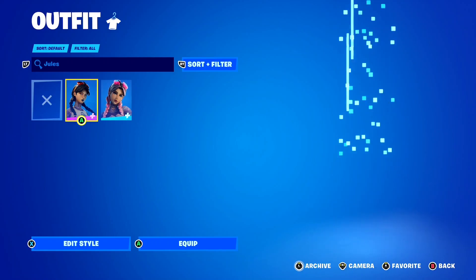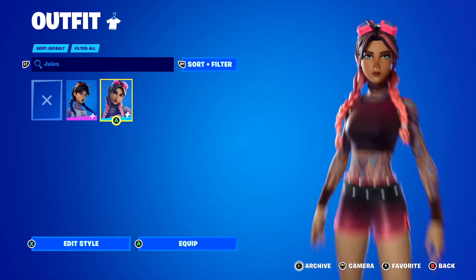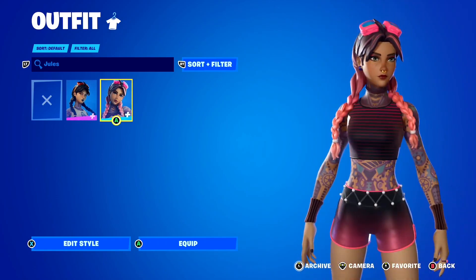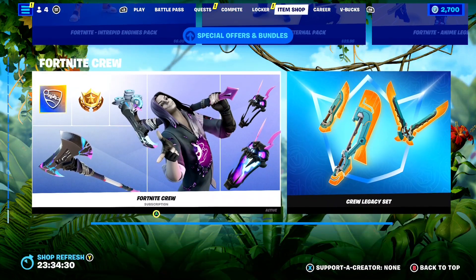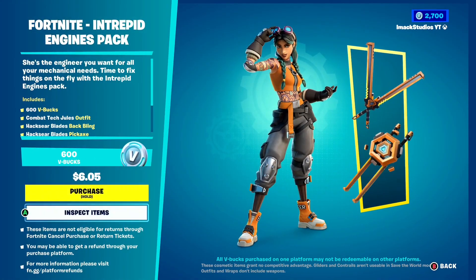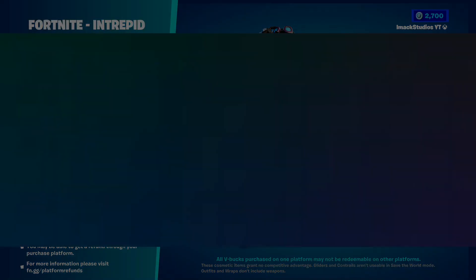The Beach Jules skin here in Fortnite — it's the summer version of the Jules skin, which is absolutely insane. These skins look so cool. And now I'm going to be adding a brand new Jules skin to my locker with the awesome Intrepid Engine Starter Pack — the Combat Tech Jules skin. She is the brand new version of Jules and she is absolutely insane. So I'm going to go ahead and purchase this on my account right now.